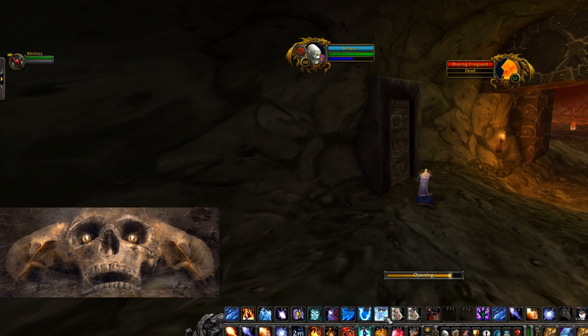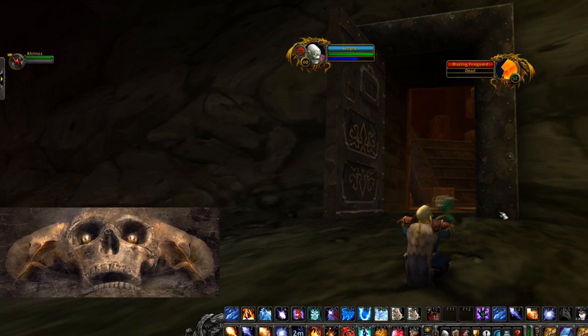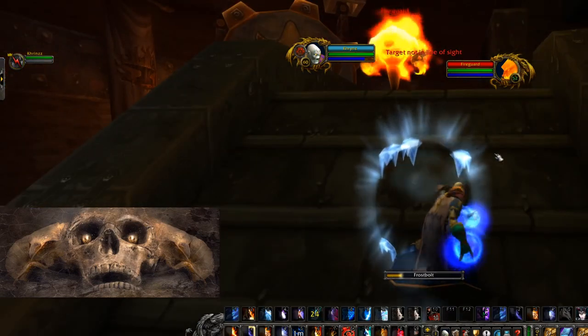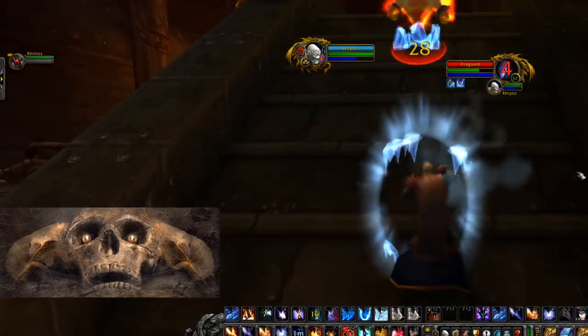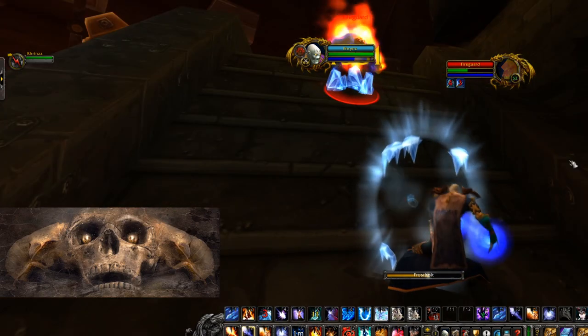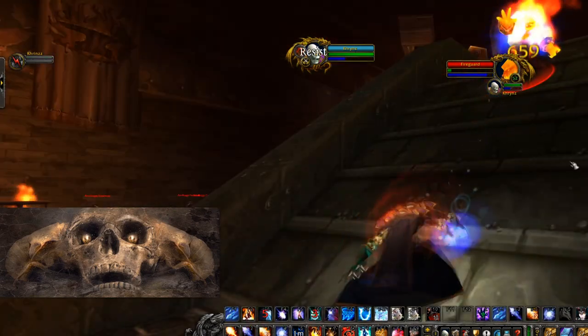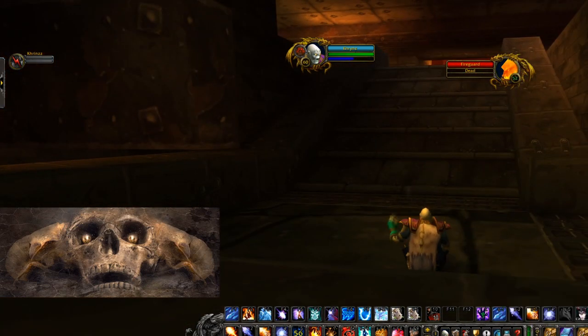You just take this path — you do need the Shadowforge key to open these three doors — and then you just go towards General Angerforge, that general direction. These fireguards, you don't actually have to kill them. You can wait for this patrol to pass. The one I killed at the start, you can just easily go around. I do like to kill them just in case they drop elemental fire, so that's why I'm killing them.